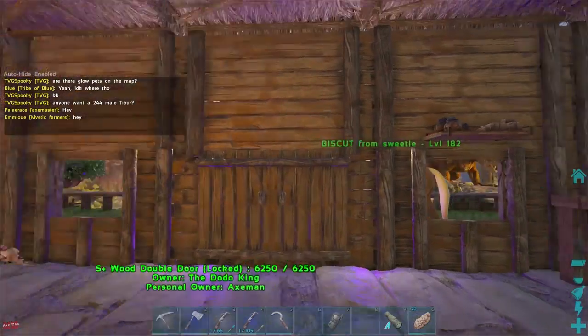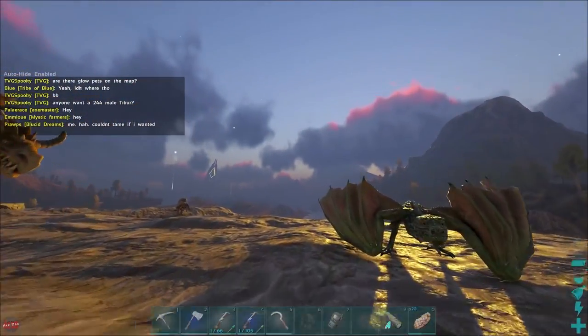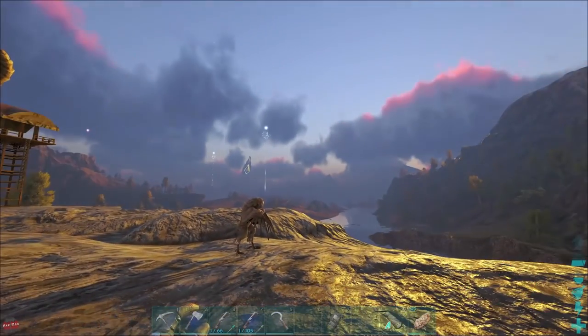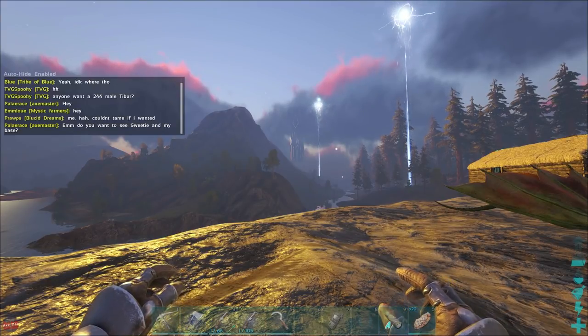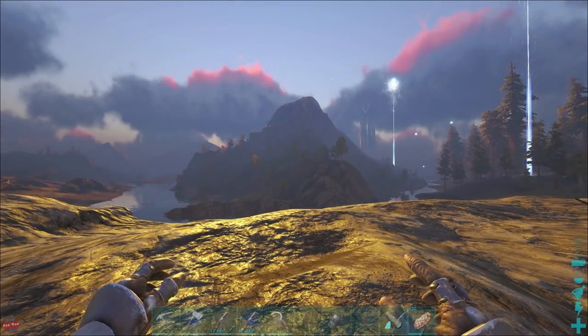We're gonna do another taming video. Last time out we got the big massive dragon — pretty easy actually. We went to go find Charmander, still haven't found him, no one else has seen him yet. But on our little adventure around, we saw that scorpion kind of thing that was like green — a soldier bug — and I think we're gonna go and try to tame that today.